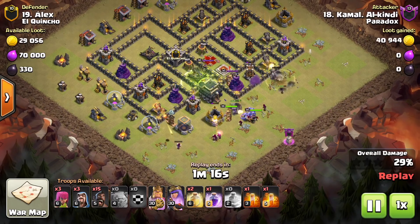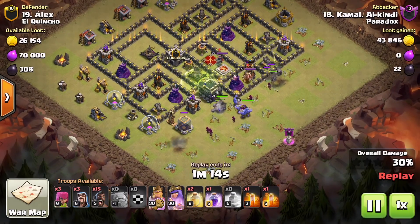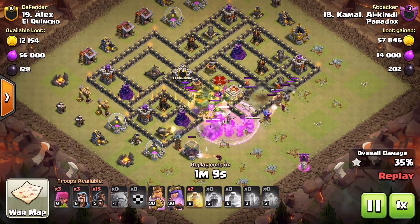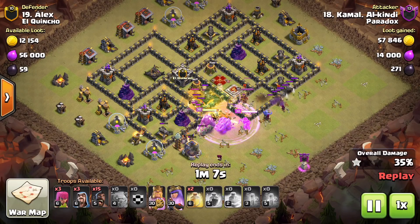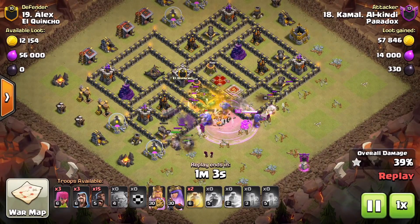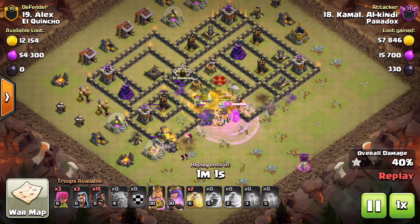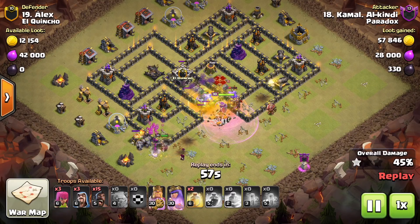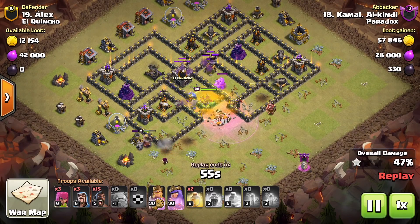That sets the funnel for the barbarian king, queen, and bowlers to go directly into the core of the base. It's really a matter of timing and allowing those wizards to work. There just happens to be a tesla down by the town hall, so it's going to distract and detour the golems — all the tanking stays on the outside while the queen and bowlers go into the core.